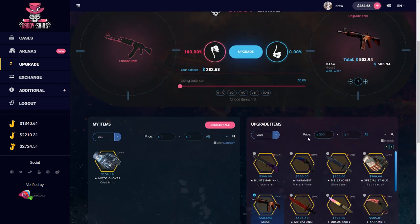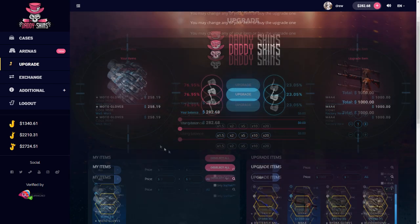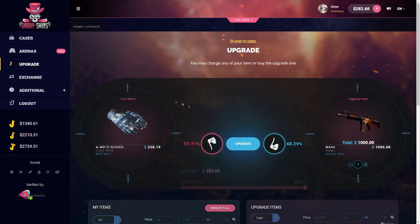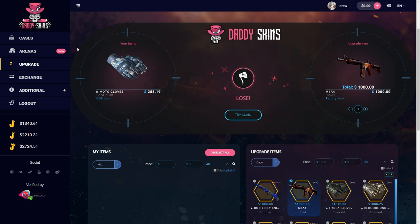Okay, we're gonna bump it to 1000. Tossing in the Howl and the Gloves, we'll do our balance 50/50. Come on, Daddy Skins be nice. My upgrade luck has been stupid on here recently — we lost every upgrade.